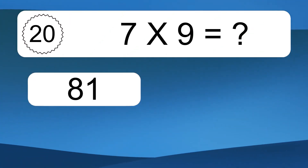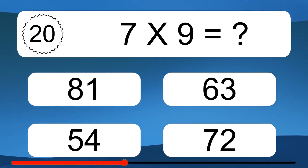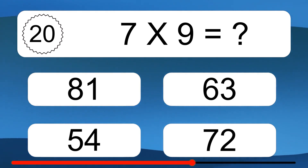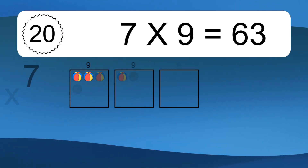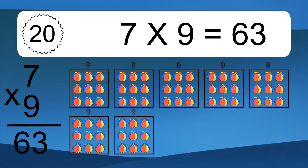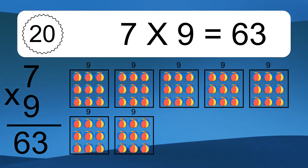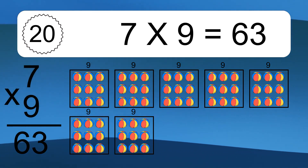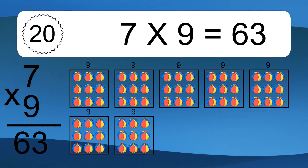7 times 9 equals what? We have 7 boxes, and each box has 9 colorful balls inside. If you count all the balls in all the boxes together, you will have 7 times 9 balls. This equals 63 balls.